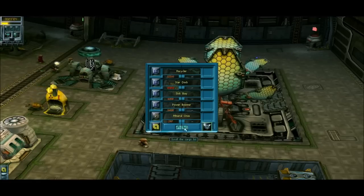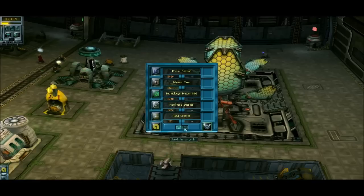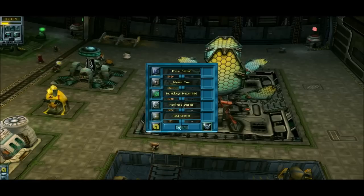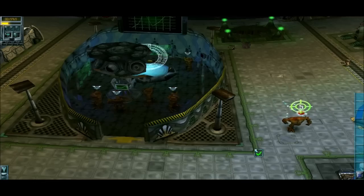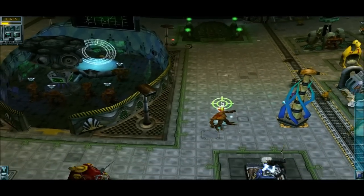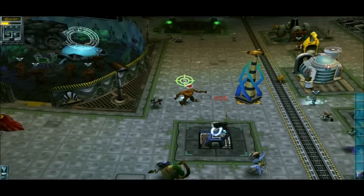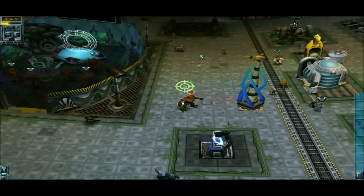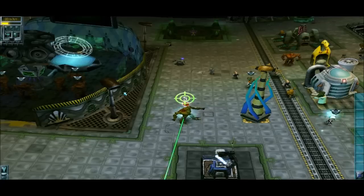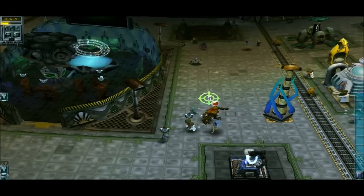It is important to note that Arona does not have the best deals, but he often provides you with the items you need for your situation. He is easily the clutchest alien of all time.